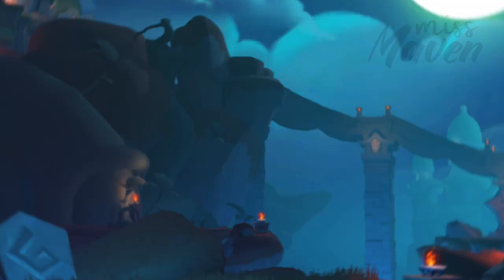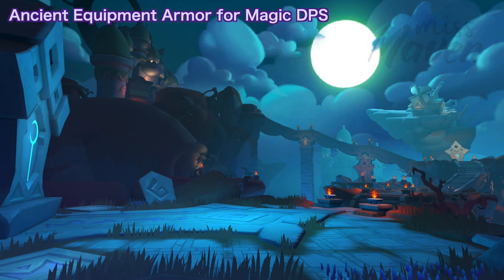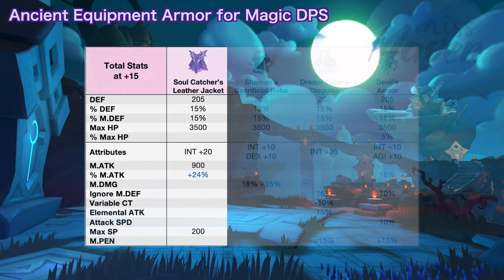For armor, these are the possible options. First is the soul catcher's leather jacket which increases raw magic attack by 900 and max SP by 200. There's also a chance to get plus 24% magic attack which is the perfect random attribute for this gear. This armor is going to be good for new players because they still have low magic attack investment from handbook, runes, and guild blessing. However, if you already have high raw magic attack from other sources, the magic attack you'll get from this armor gets diluted in the damage calculation. Thus from mid to late game, it might be better to switch to armors that grant magic damage multipliers instead.